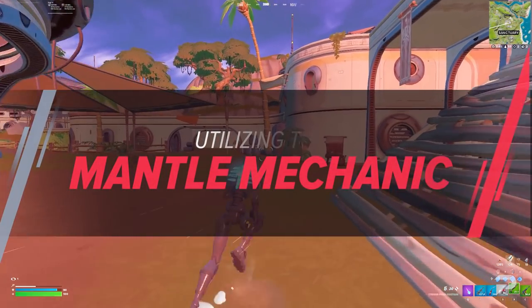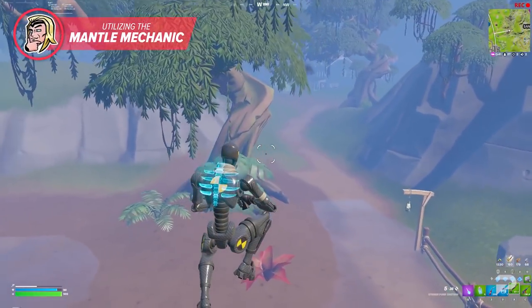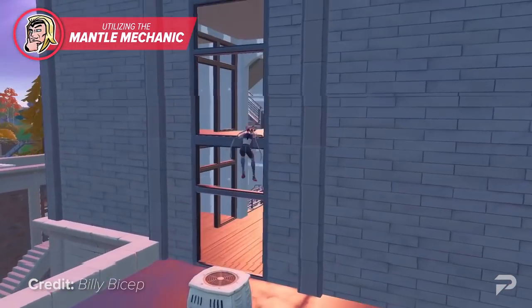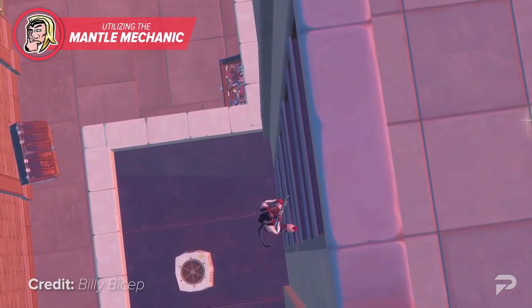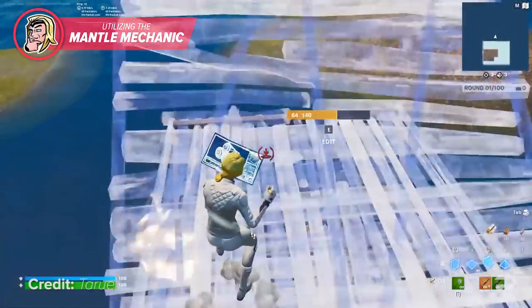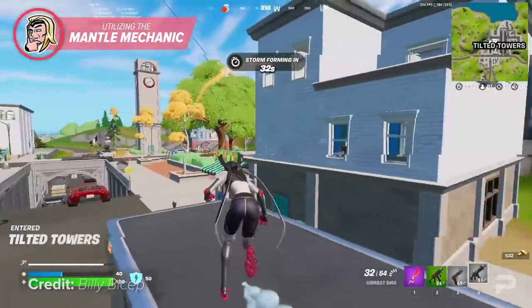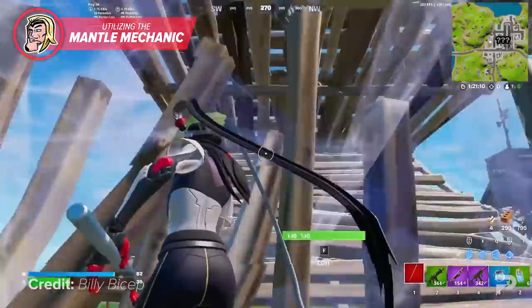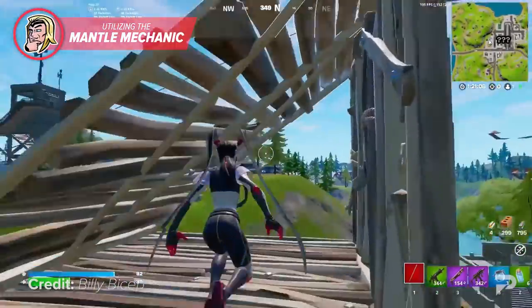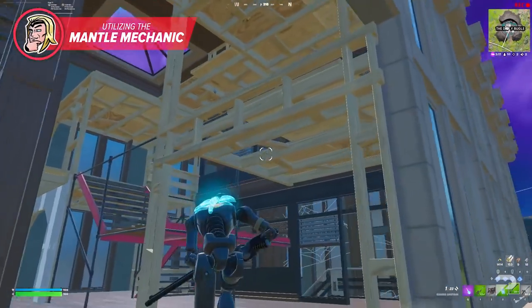Now that we've talked about how useful the tactical sprint can be, we want to make sure everybody is using the mantle to its full potential. The mantle is a mechanic that is still very new, but we've already seen enough to know it's going to increase the skill gap by a ton. At its core, the mantle is a tool that can greatly improve your gameplay. You can save loads of materials just by mantling to higher levels instead of building ramps, and also speed up your early game by combining this with your tactical sprint to move around quicker when looting off spawn.